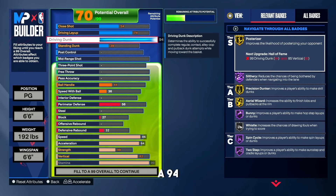For the driving dunk we're going to max it out at a 94. As you can see on the badges we get gold posterizer, hall of fame slithery, gold precision dunker, gold aerial wizard, and hall of fame bunny. The badges are insane, but the main reason we go with a 94 driving dunk is to unlock all the insane contact dunk animations. On this build you get the most insane contact dunks you've ever seen — you're going to go crazy.